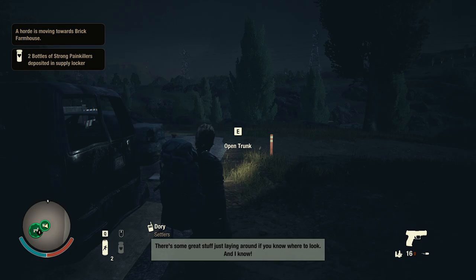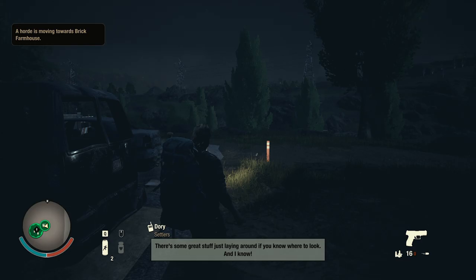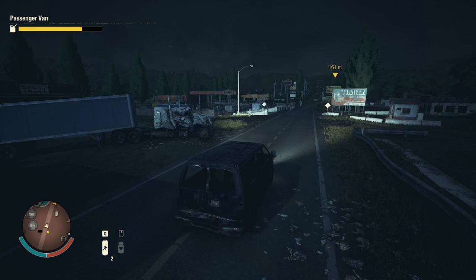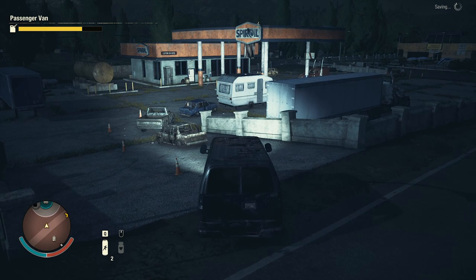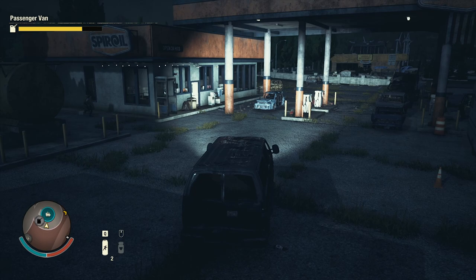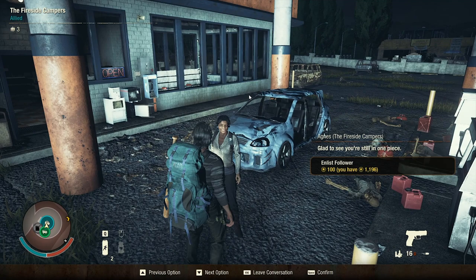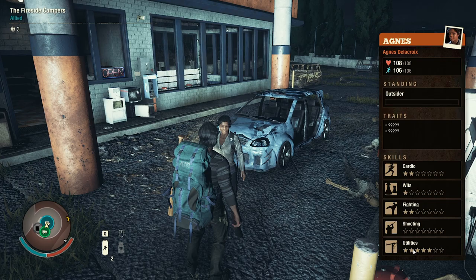Oh nice, somebody dropped in some supply lockers. We're gonna ignore that screamer and head over here to the billboard before we go into the free clinic. Also I want to head down to this enclave here and check them out — I completely forgot that we can actually look at their options. Maybe we're lucky and somebody has medicine. Hey — you have Law trait. You're low on stamina but you have good health, glad to see you're still in one piece. Oh you actually have Double Dose and Utilities.